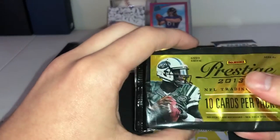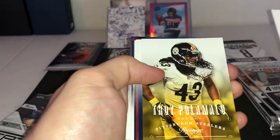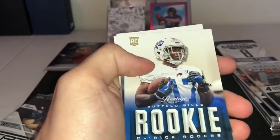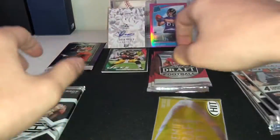Let's change it up with a Prestige 2013 — let's see, go for the strike action, maybe not. Alright we have Brian Arafka, Troy Polamalu, Shane Vereen, Frank Gore, Andre Brown, rookie of Derrick Rogers, Tony Romo, Leo Jones, LeShure, and Chandler — not the greatest pack but okay.